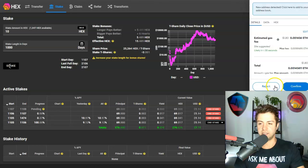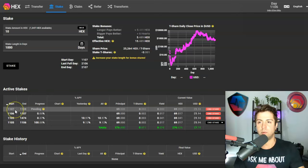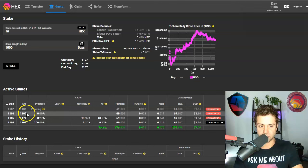You'll see a pending stake appear. After that stake gets confirmed on the blockchain, it'll show as pending in the bar. When the day ticks over in UTC time — for me that's about 7 or 8 p.m. every day — the stake will go from pending to active. It's grayed out right now, but in one more computer day it's going to look just like all the other active stakes.